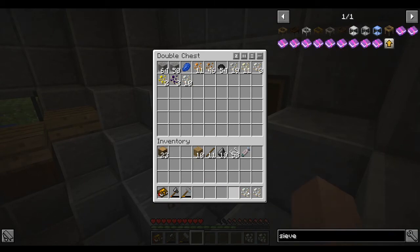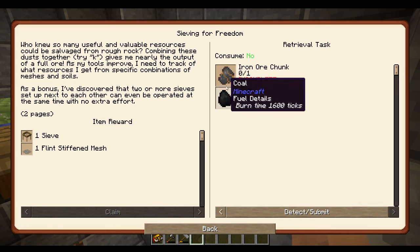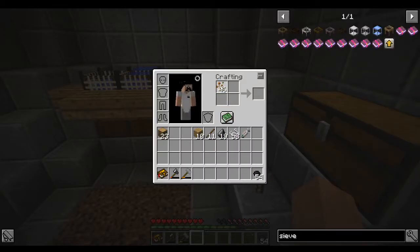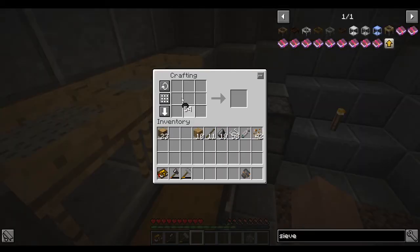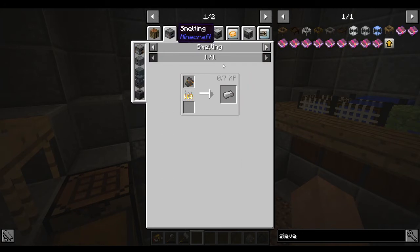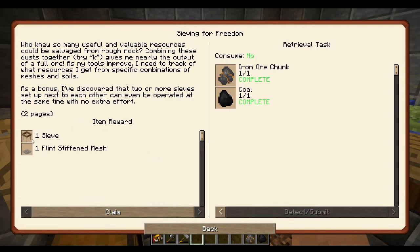I ended up getting enough stuff to complete the quest. We needed to craft a coal and get an iron ore chunk. The coal is easy with tiny coal, and the iron ore chunk is just four of these combined. Bam, there's that right there. Then at the crafting table we get eight iron ore chunks just like that. We smelt these and get iron ingots - that should have completed the quest! We get an extra sieve and an extra flint stiffened mesh.